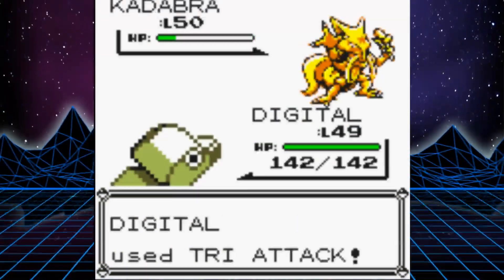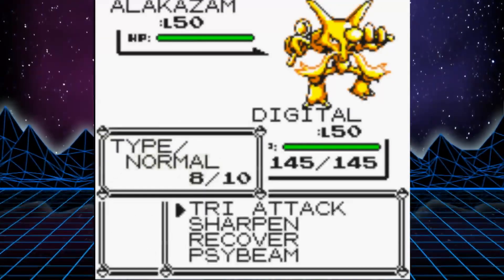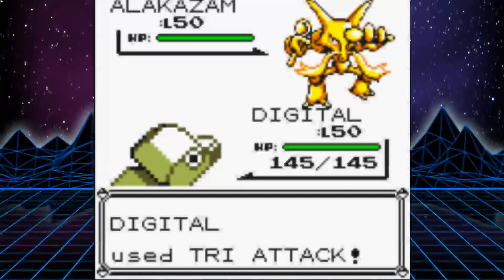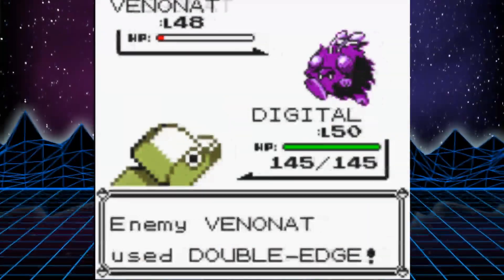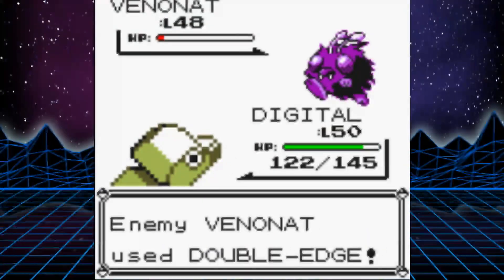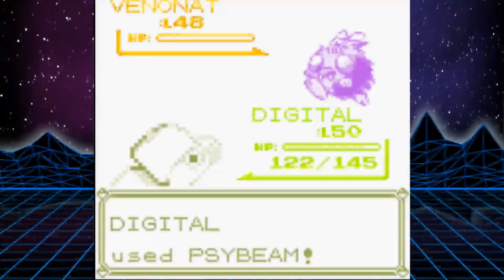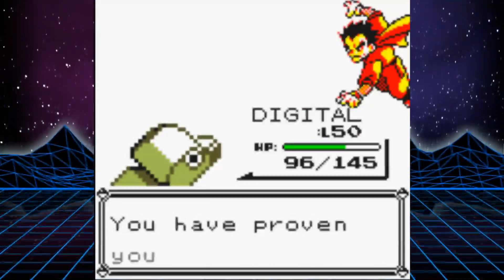She uses an Abra, Kadabra, and Alakazam. Alakazam would be a problem as it's faster than us, but she decides to use our rival's strategy on us. We get the badge and head back to Fuchsia to take on Koga. We are at a much more comfortable level to beat Koga now — one-shotting two of his Venonats along the way, and not getting poisoned during the battle will help a lot. That's badge number six, only two more to go.